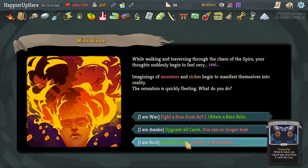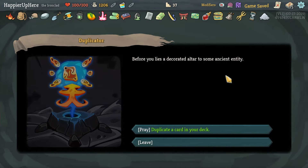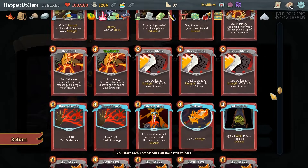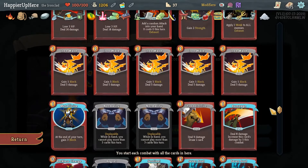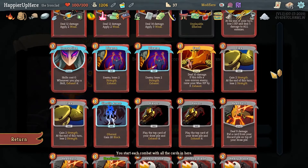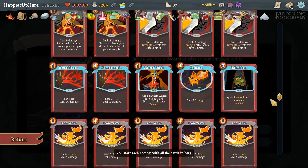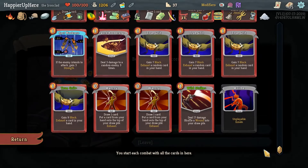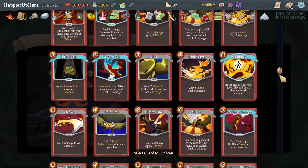We'll be dead next turn with the Mercury Hourglass. Sweeper rank, True Grit - we already have enough True Grids. We only have three Headbutts and three True Grids, so fine - I'll take the upgraded True Grit. We got a shop offering gold as well as the curses I was looking for. Malady is an annoying curse - duplicate a card in your deck. I'm thinking of duplicating Corruption to slightly increase our chances of getting and playing it.